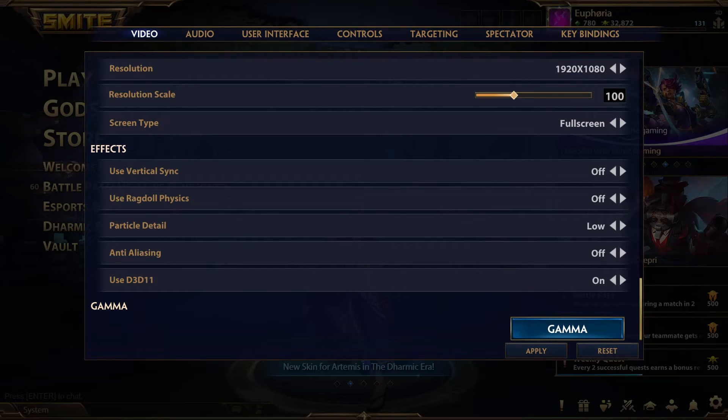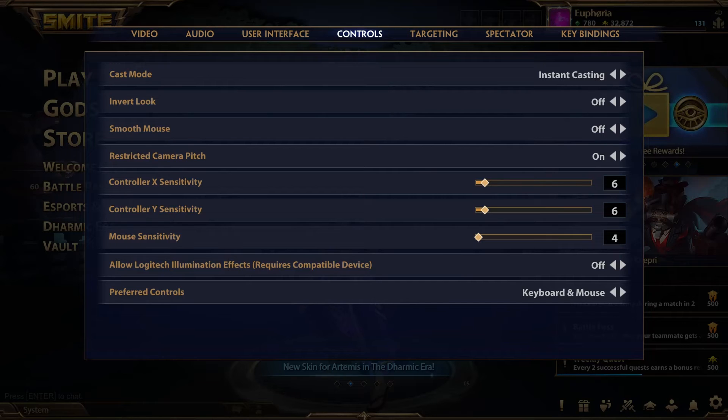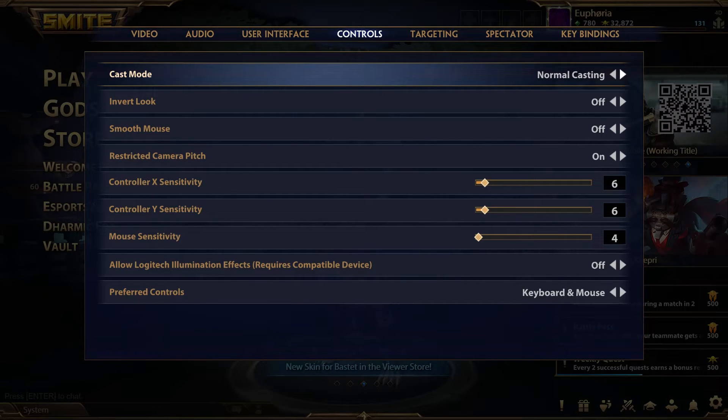For casting, I recommend using normal or quick until you're perfectly comfortable with the range of the abilities that you're using. Then I would recommend switching to quick or instant. I prefer instant, but quick works great as well.